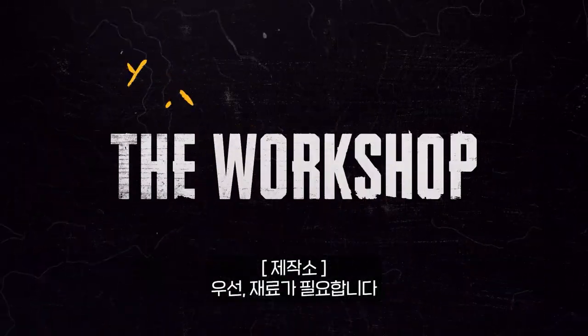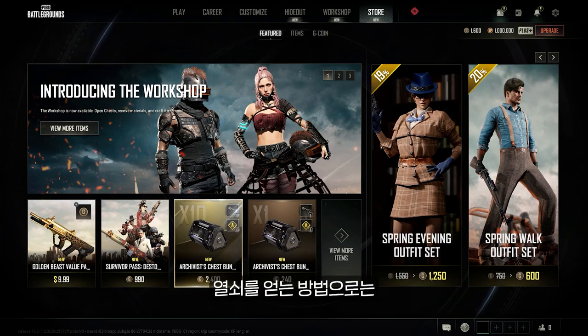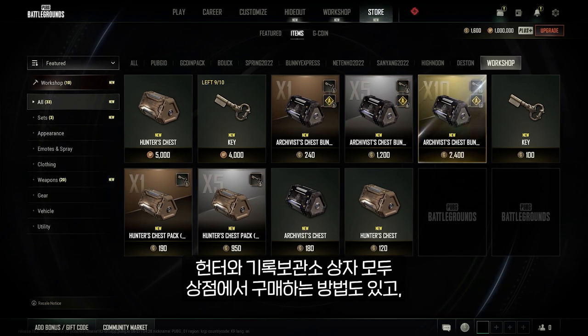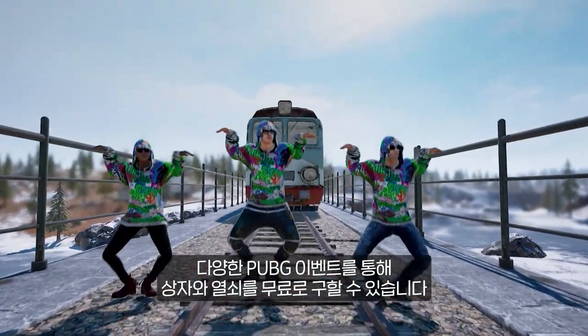First off, you're gonna need materials. These materials are available inside Hunter and Archivist chests. Is it locked? That's because you need a key! If your inner fashionista just can't wait, Hunter and Archivist chests are available for purchase in the store. However, if you are the patient type, chests and keys will be available for free through various PUBG events.